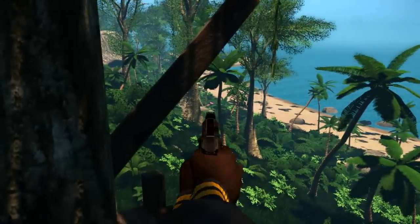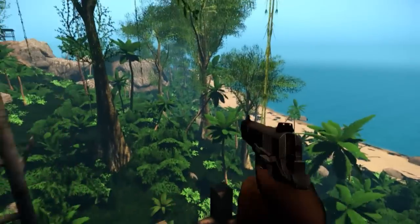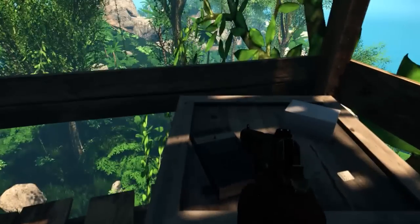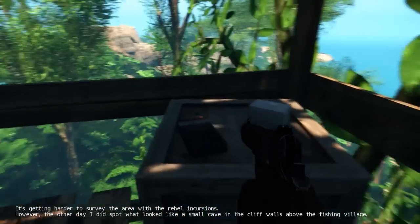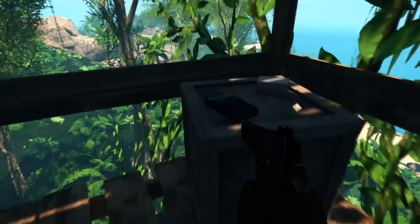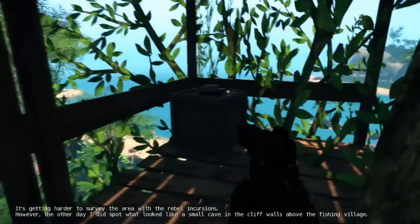Great view up here — can I snipe anybody with my pistol? I think so. Once again, I haven't played this very long so I don't know much about it, but I did read the stuff on the website. There's a tower over there. What's this? It's getting harder to survey the area with the rebel incursions, however the other day I did spot what looked like a small cave in the cliff walls above the fishing village. Alright — cave in the cliff walls above the fishing village. Don't know where the fishing village is, but that's okay.